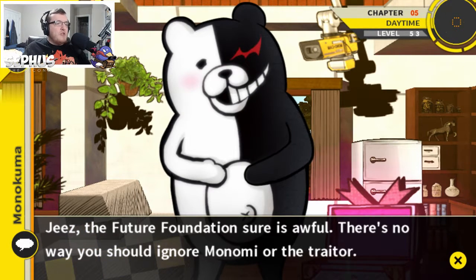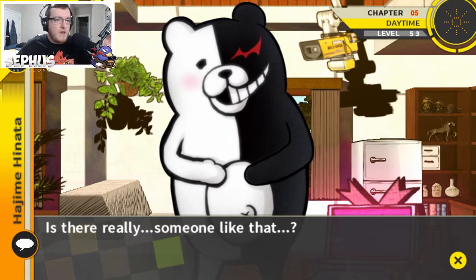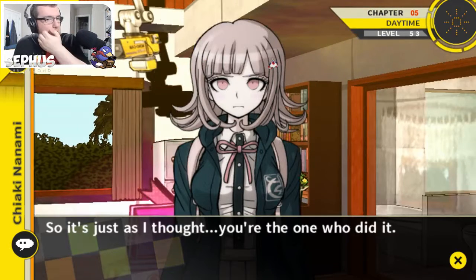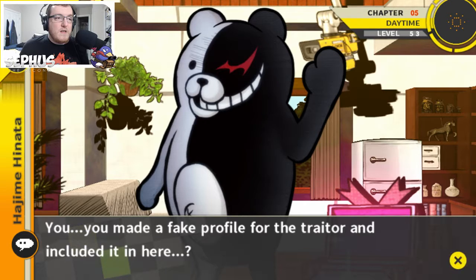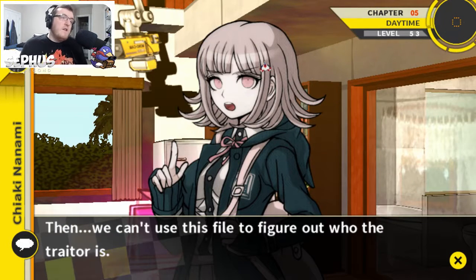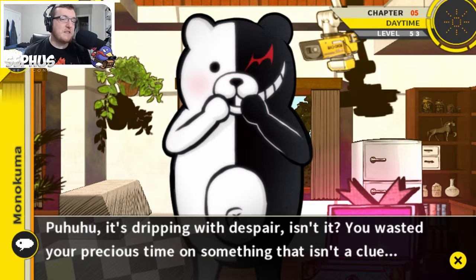The future foundation sure is awful — there's no way you should ignore Monomi or the traitor. Who is the traitor? Just from looking at the 16 profiles I still wouldn't know who's from the future foundation. Is there really someone like that? Of course you wouldn't know — I made that file so you guys could figure that out. Just as I thought, you're the one who did it. The fact that there are 16 profiles is what's wrong — the traitor's a spy sent by the future foundation, not a student from Hope's Peak Academy. You made a fake profile for the traitor and included it in here. So we can't use this file to figure out who the traitor is. It's dripping with despair — you wasted your precious time on something that isn't a clue. Time's up.